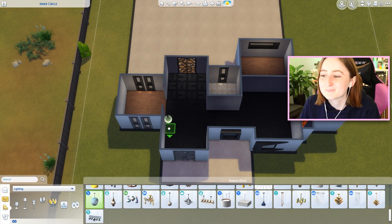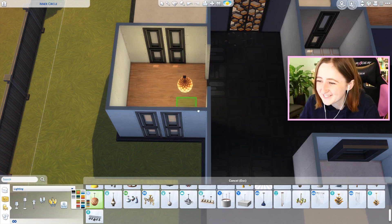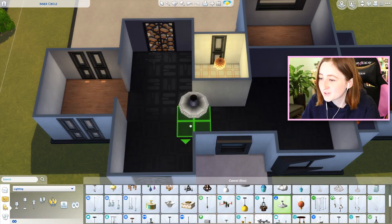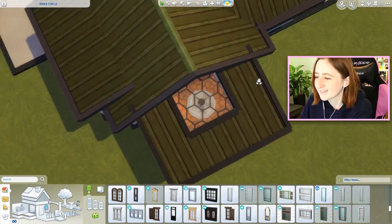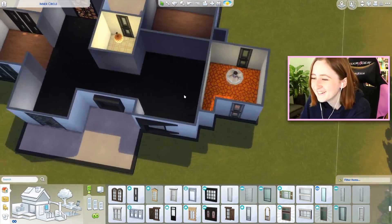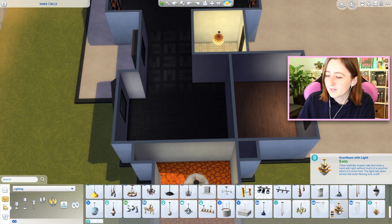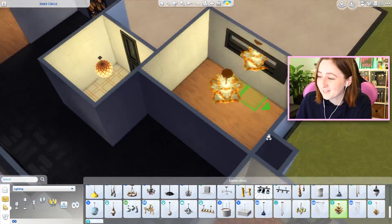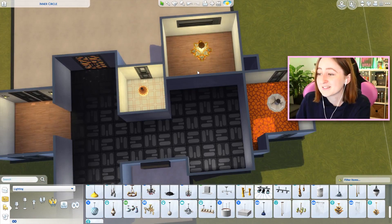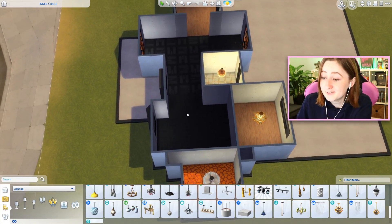I always despise this light from Dine Out - god, I hated it so much. I'll put it in the bathroom. This stupid alien lamp can go in the kids room, right in the center of that ceiling. Feeling like some bugs on the wall could be nice. I'm gonna be real, this chandelier is hideous, as is much of the stuff from Get Famous. I'm putting that in the master and it can stay in that color too.